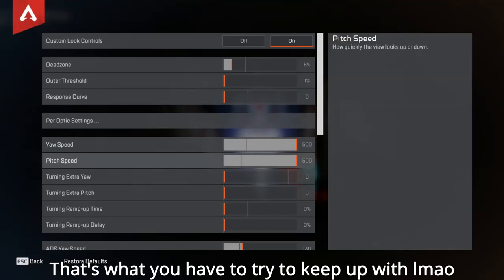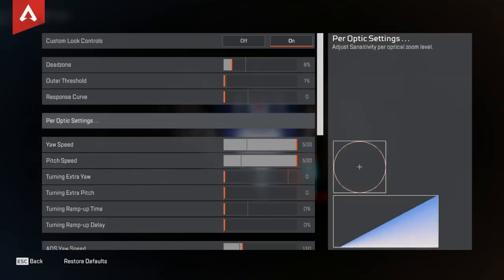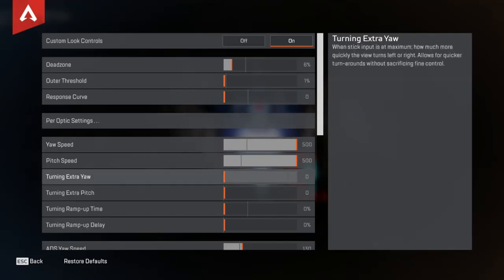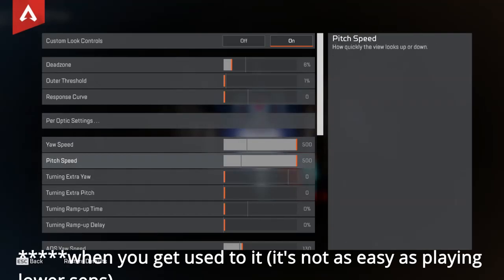Max sensitivity is also going to make your tap strafes and momentum shifts so much easier. Zipline strafing, everything is easier when you're on max sense, when you get used to it.